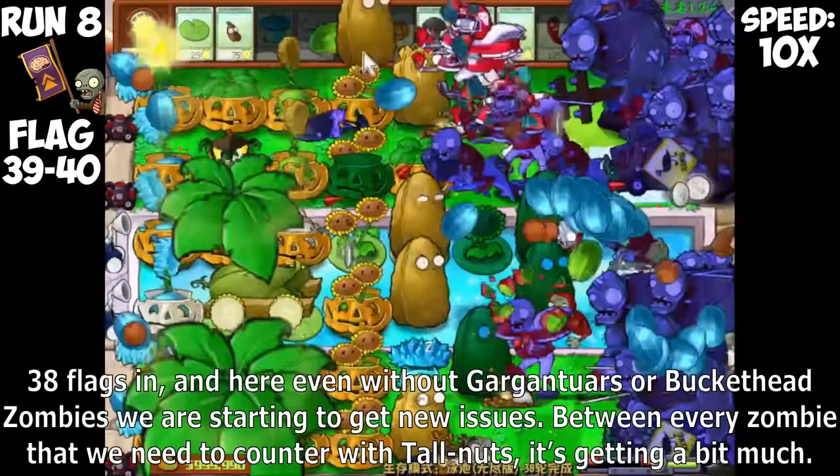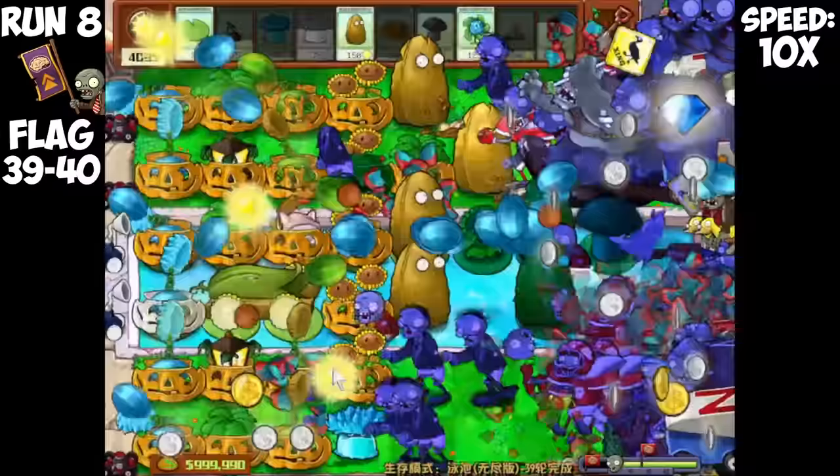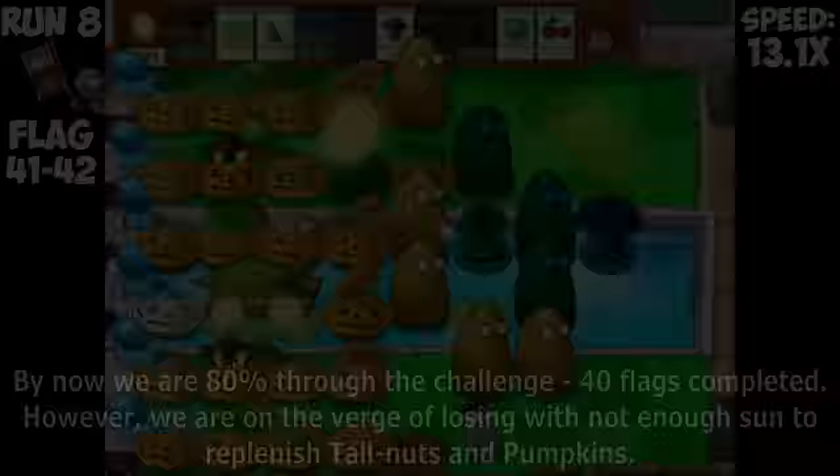We still lost Sun overall as we experienced our first losses on our Melon Pulse Pumpkins, finally taking too much damage from Imps and needing to start replanting them. 38 flags in, even without Gargantuars or Buckethead Zombies, we are starting to get new issues. Between every zombie we need to counter with Tallnuts, it's getting a little bit too much. Newspaper Zombies and Digger Zombies are about to whittle down our Tallnuts together very quickly, and we are getting dangerously close to losing now that Digger Zombies have broken through the bottom. Nevertheless, we are 80% through the challenge — 40 flags completed.